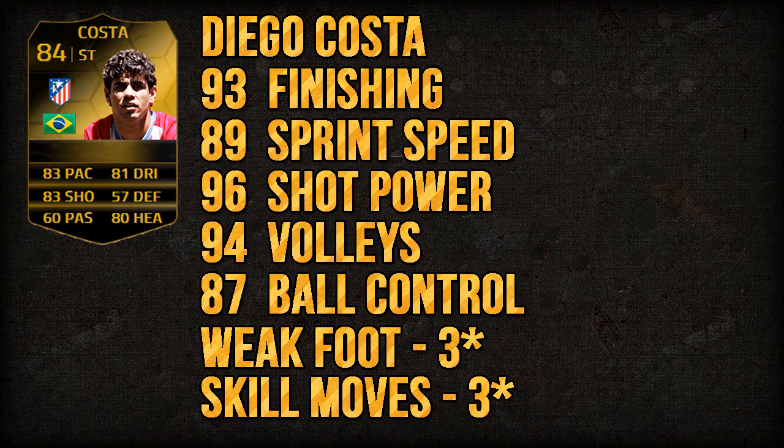Some of his key stats are his 93 finishing, 89 sprint speed, 96 shot power which is very impressive, 94 volleys, 87 ball control, 3-star weak foot, and 3-star skill moves. He also has high attacking work rate and high defensive work rate, which sometimes means he isn't all the way up the pitch when you want him, because he comes back a little too frequently to defend.